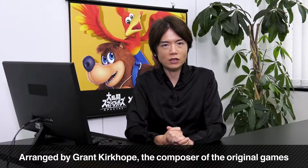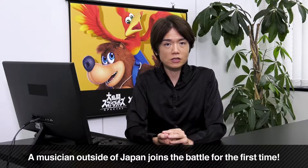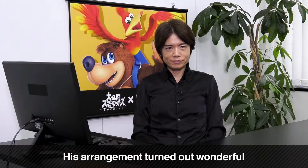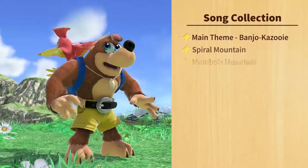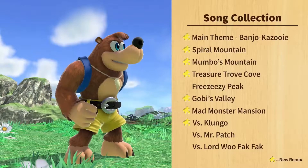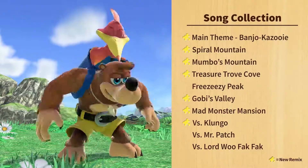The music for Spiral Mountain was arranged by Grant Kirkhope - good old Granty boy. Sakurai has worked with many musicians over the years, but this is the first time he's worked with a musician outside of Japan. He was a bit worried about whether his directions would be understood. Kirkhope did an absolutely wonderful job. Here's the list of tracks - the starred ones are the new arrangements.